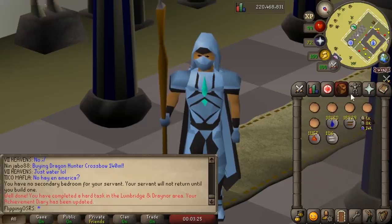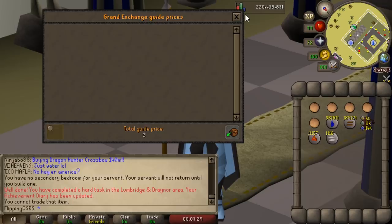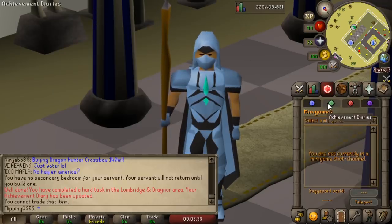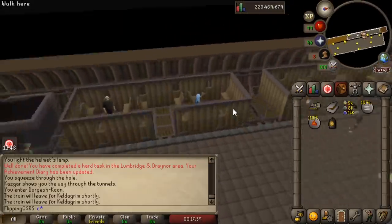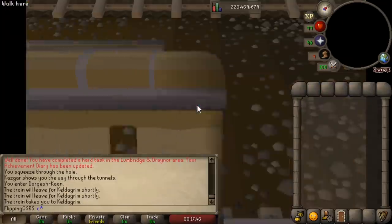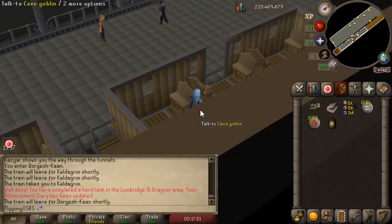All that work led to this — we're done. That's probably the only time we're ever going to need to actually cast that spell. Not saying it's not useful, but you can just buy Bones to Peaches tablets, which don't even have a requirement to have finished Mage Training Arena. This may also be the first time and probably only time I am taking the Underground Train — such a weird piece of content I never knew existed. I guess that is kind of what the benefit of the diaries are.